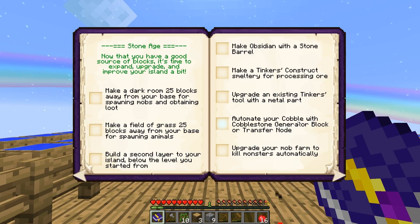So it wants us to automate the cobblestone generator - okay, we can do that. Also, upgrade your mob farm to kill monsters automatically. We can kind of take care of three things at once: we can build a mob farm, that's no problem.